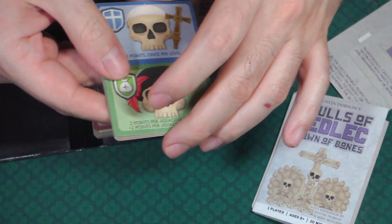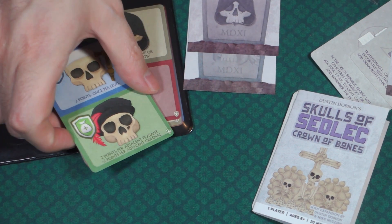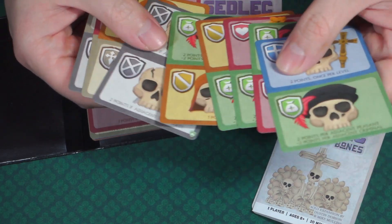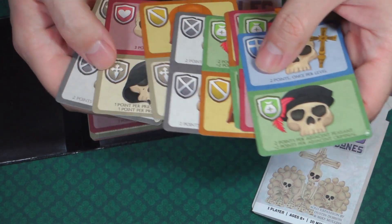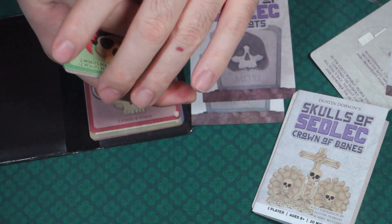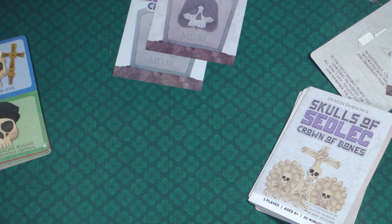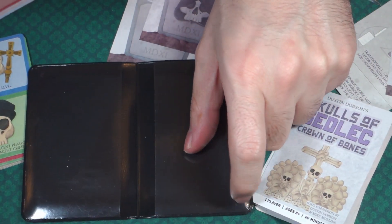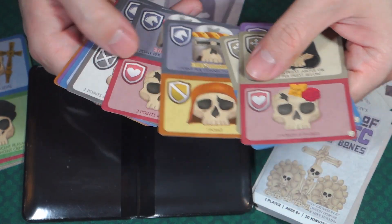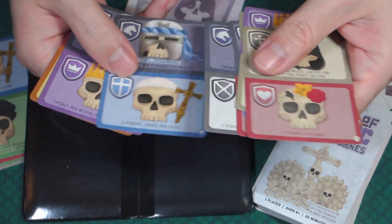The Zealots are the ones in the hoods, so that's what this looks like here. Let's check out this other side — we have a few more with hoods, and then we have one, two, three, four, five. We have five Champions.